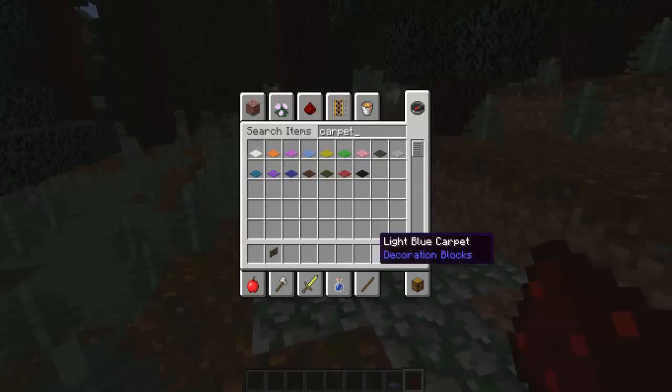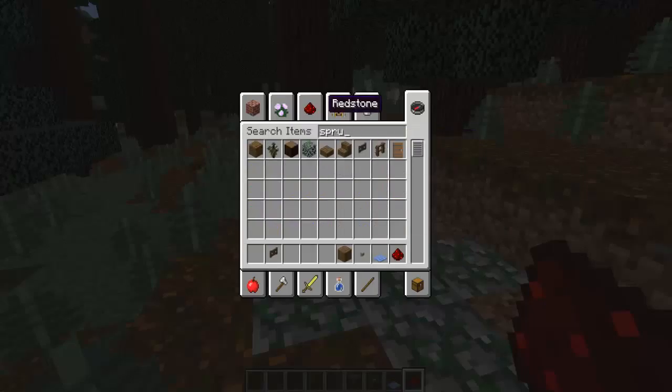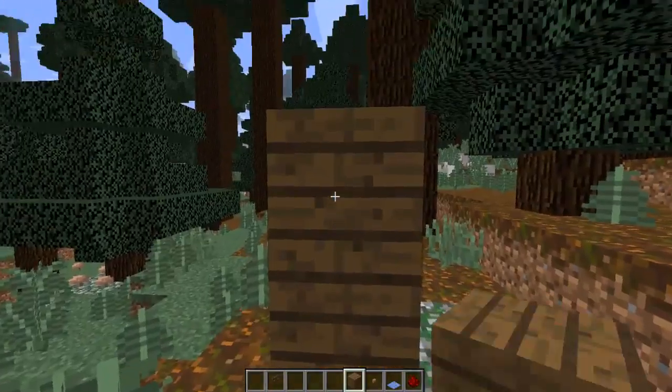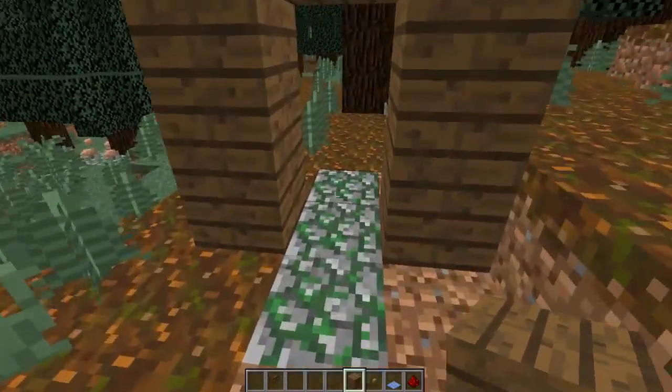This time I'm gonna use light blue. You're also gonna need the block that you want a button on — don't forget the button. I'm gonna use a wood button, and I'm gonna make this one out of spruce wood planks.